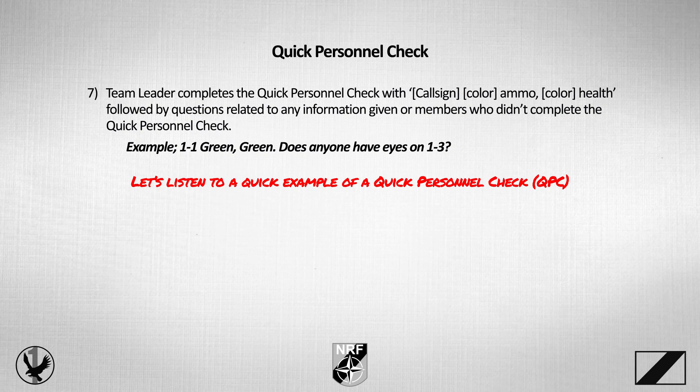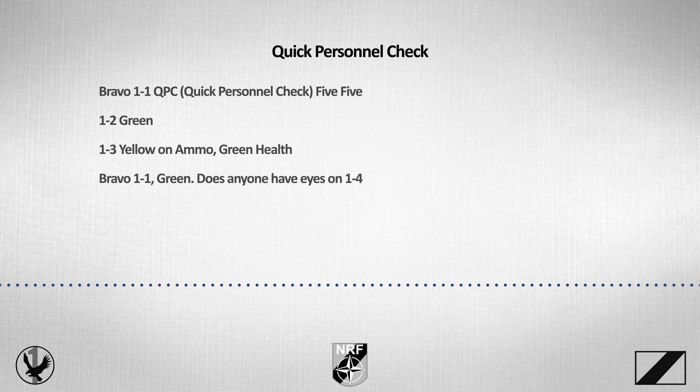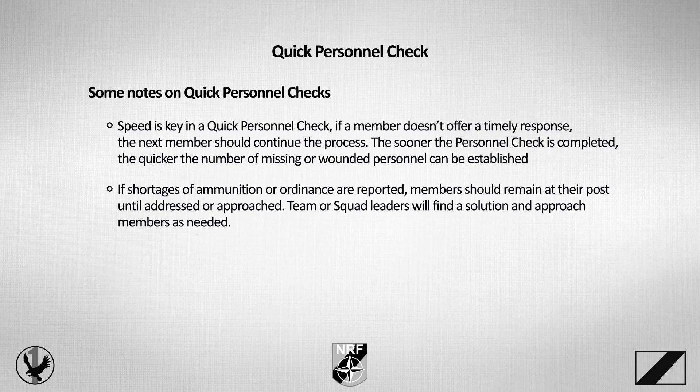Example QPC: 'Bravo 1-1, QPC, 5-5.' — '1-2, green.' — '1-3, yellow on ammo, green health.' — 'Bravo 1-1, green. Does anyone have eyes on 1-4?' Speed is key in a QPC — if a member doesn't offer a timely response, the next member should continue the process. The sooner the QPC is completed, the quicker missing or wounded personnel can be established. If shortages of ammo or ordnance are reported, members should remain at their post until addressed. Team or squad leaders will find solutions and approach members as needed.